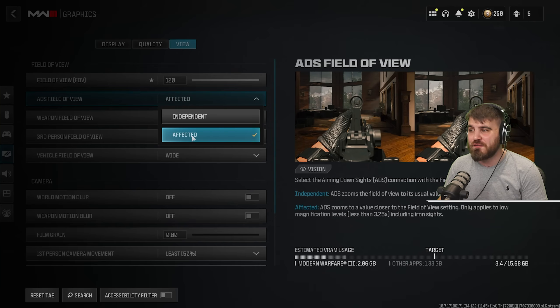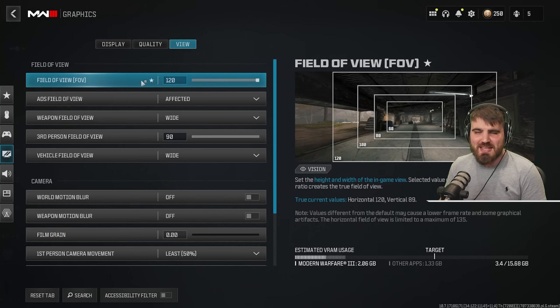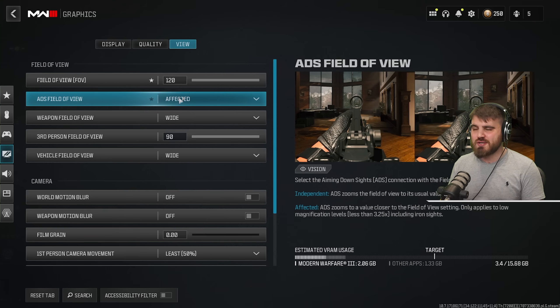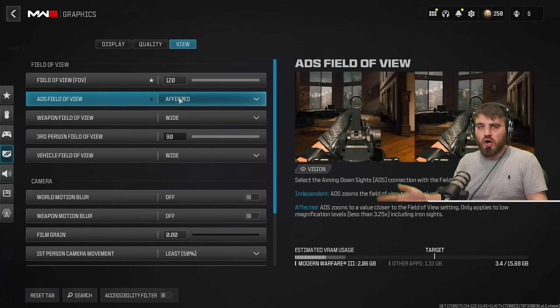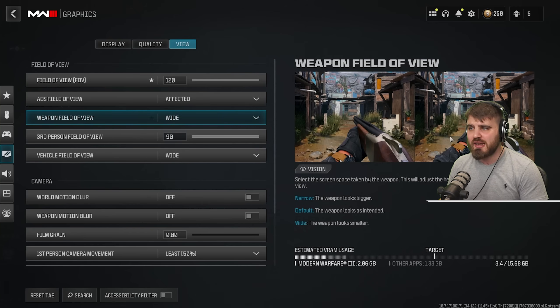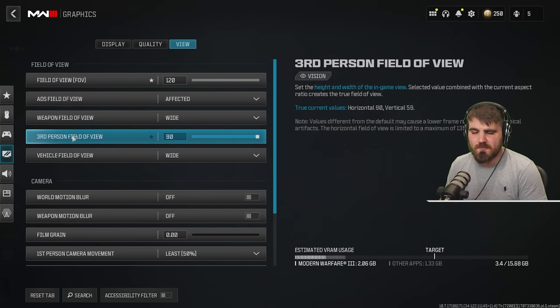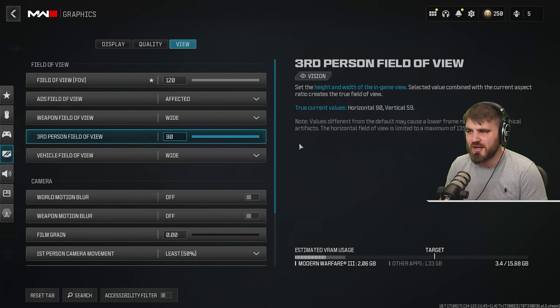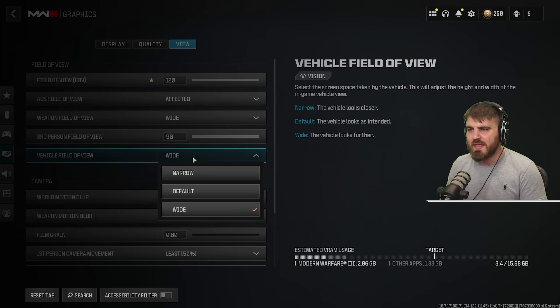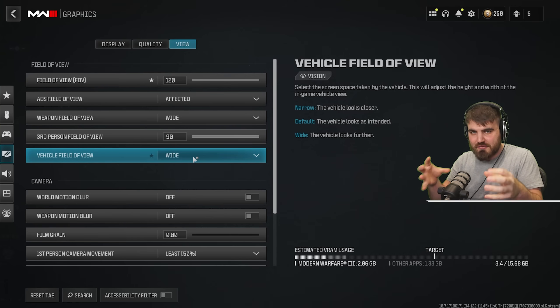ADS field of view — set to affected. If set to independent, you'll zoom in really far when you ADS and the FOV we set won't have any effect. Affected gives less visual recoil and keeps peripheral information while firing. Weapon field of view — I like wide; it moves the gun further from my character and feels less claustrophobic, but it's personal preference. Third person FOV doesn't currently do anything in Warzone, but I'd max it for when it arrives. Vehicle field of view — set to wide for maximum situational awareness in vehicles.